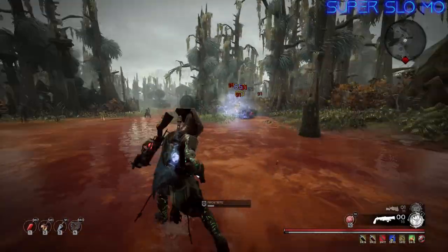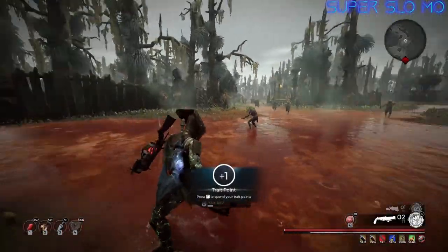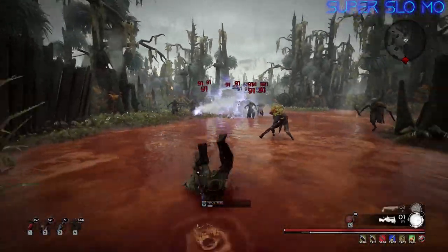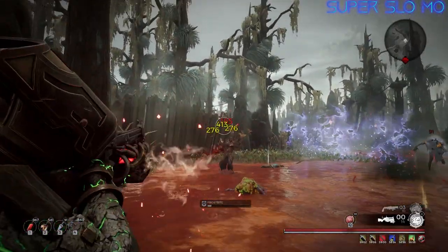Hell mode increases enemies in both field and in boss fights, and has roaming bosses, so effectively you have to be able to deal with bosses regardless. There's also a ton of elite enemies, and while most builds can certainly handle most of the content, Hell mode does require a lot more effort, so the build does need to carry more than before.